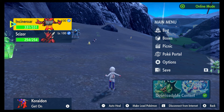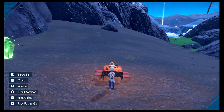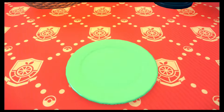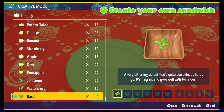First off, save your game and dodge another Scyther. Save the game, head into your picnic and I'll show you which sandwich to make. I'm only going to put up one here — there are recipes and stuff, and I will put a link in the description to a page that has all the different types of sandwiches. For this one, you're going to go into creative mode, go down to basil, and that is the only ingredient you're going to pick.